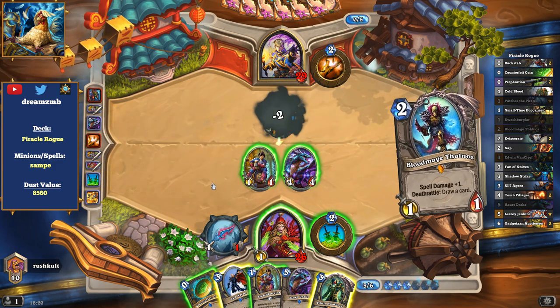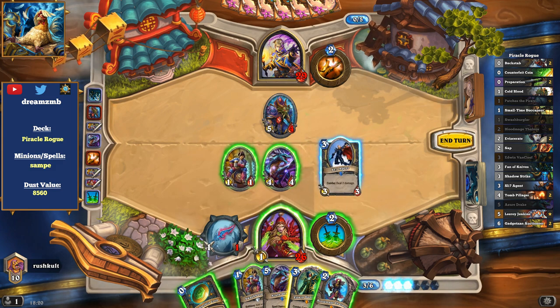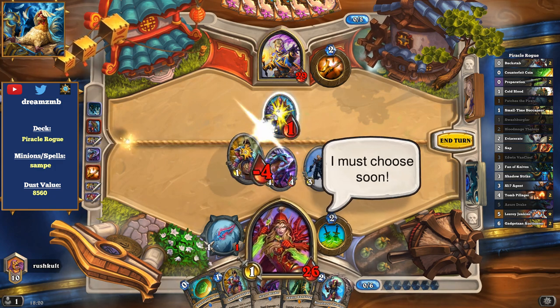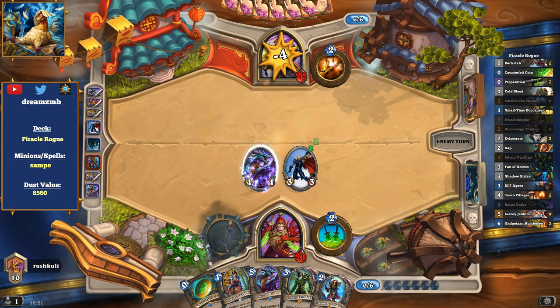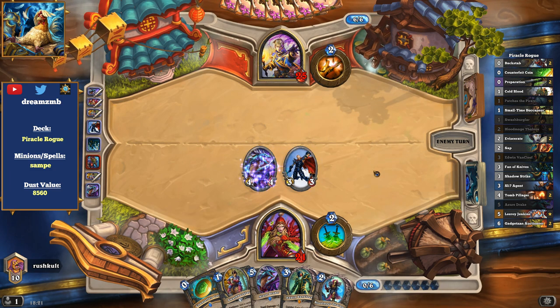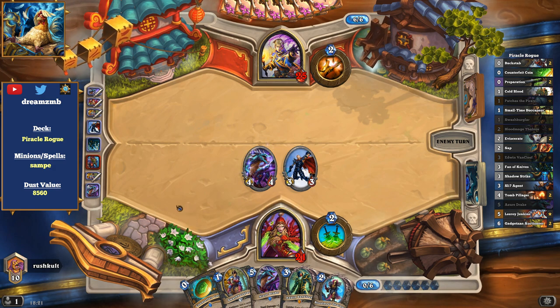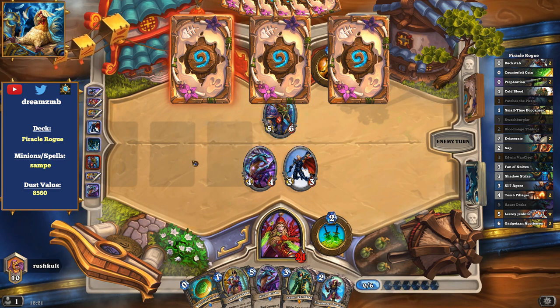The downside of this deck is that it's really, really dependent on the Gadgetzan Auctioneer. If you can't get it, then it's very hard to win. We could go for a huge Van Cleef, although it probably doesn't really make any sense because Shadow Word: Death just wrecks us. I want to keep the Drake because 4-power minions are very hard to deal with for the Priest. Let's see what we draw here — okay, it doesn't help. Priest has a hard time dealing with 4-power minions, and the 5 damage to the face is not as bad as losing this.